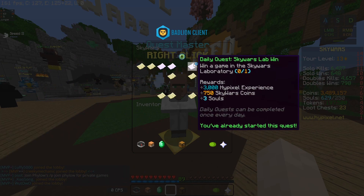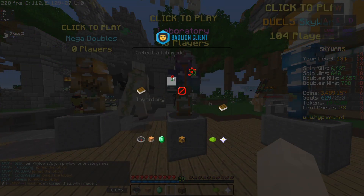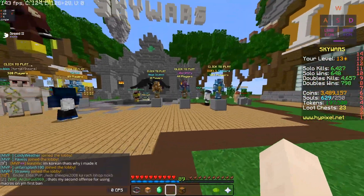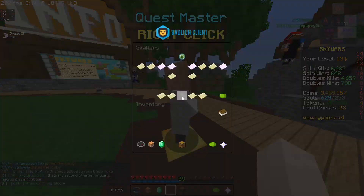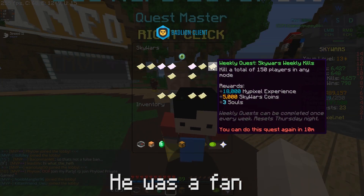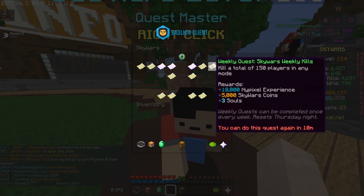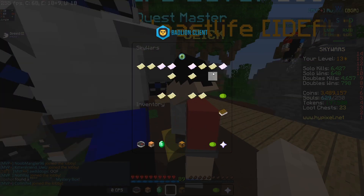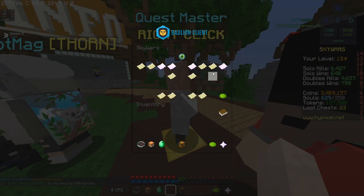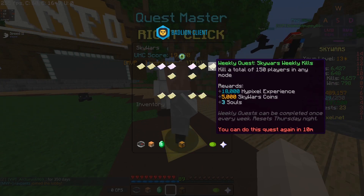Those quests can be done daily, so that's 12,000 just from those four quests. The laboratory mode — I wouldn't recommend it because not many people play it, but if you want you can still get 3,000. Now the next one is probably the best: kill 150 players in any mode, and you get 18,000 Hypixel experience points. That resets every Thursday night so you can do it once a week. I can actually do it in 10 minutes, so I'll probably be doing that after I finish recording this video.